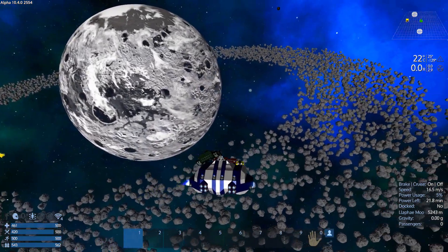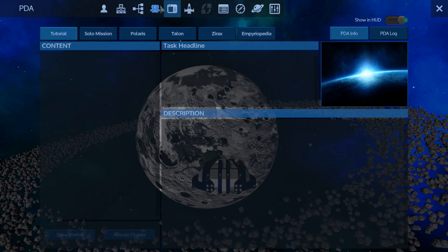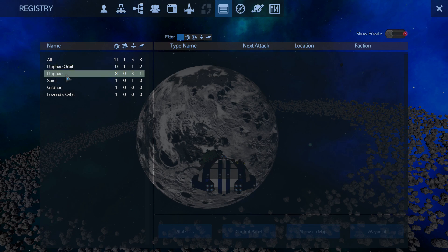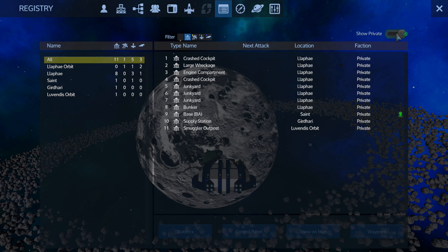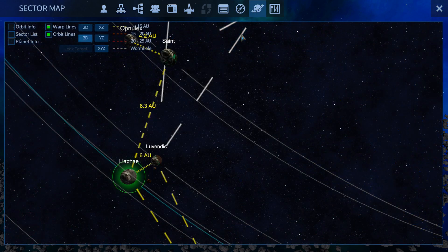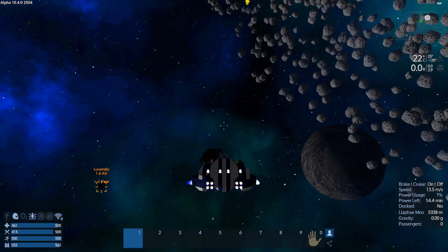All right, this is not — okay hold on, what did I do? Where is my smuggler base? Where's my registry? Why are you not showing me things? There we go. Louvendis — where's Louvendis? Oh okay, so it's two warps over. Either way, we're going to do it from there. That's fine, because I want to be able to do it from space — I think building it in space is probably our best bet.